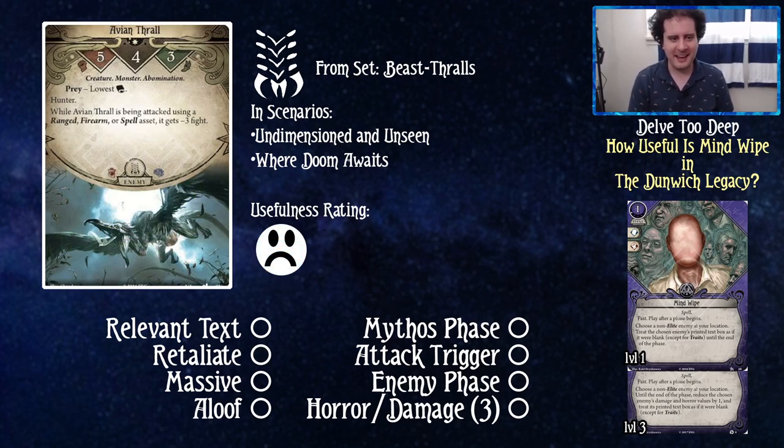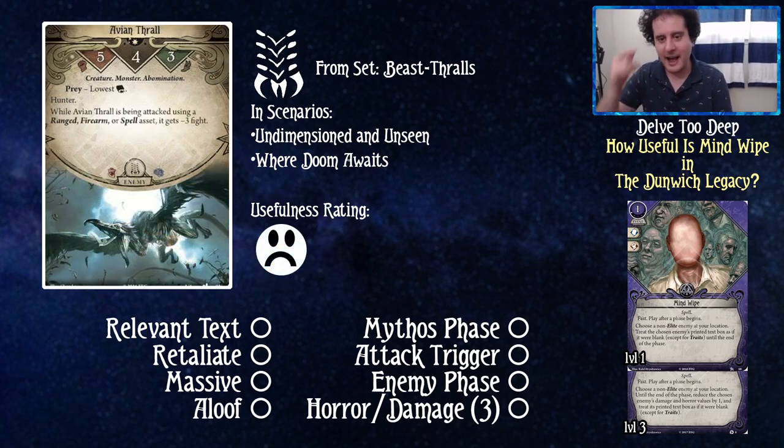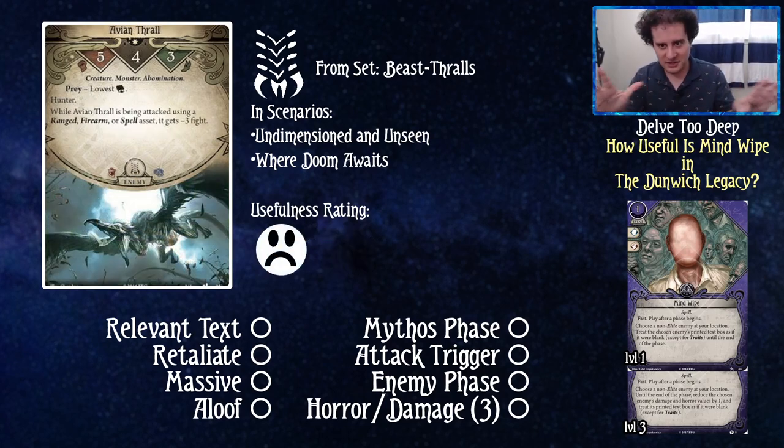Avian Thrall — sad face. When he's being attacked using a ranged firearm or spell asset, he gets minus three fight, so that's a positive relevant text — you don't want to wipe that. The horror/damage three for this one I don't think is enough to bump him up. Definite sad face: do not Mind Wipe him. You probably have spells you're going to try to kill him with, and you'd much rather fight him at two than five without spending an experience card to do it.